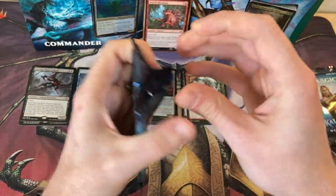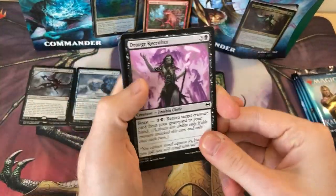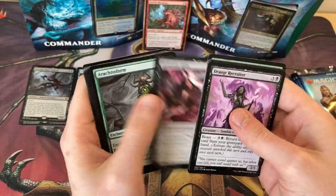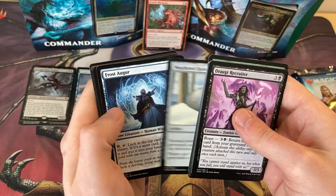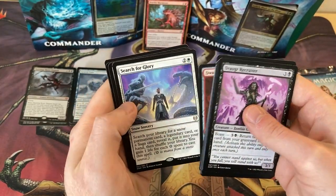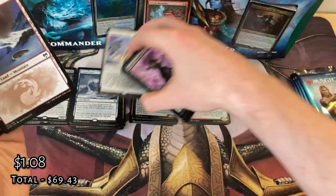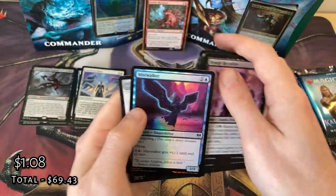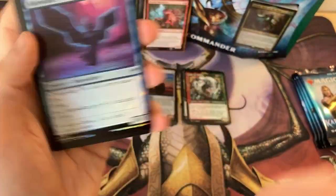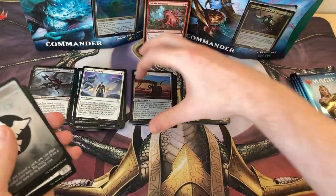Down to the last five. Let's get through these. Wither Crown, Weathered Runestone, Dwarven Hammer. A non-shiny Search for Glory. And the shiny Mist Walker. Another one of those changelings — not as good as the Colossal Plough and Giant Ox combo, so you're going on the bottom of the pile.